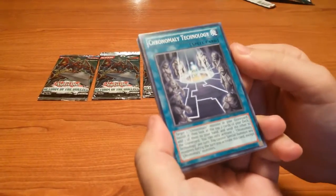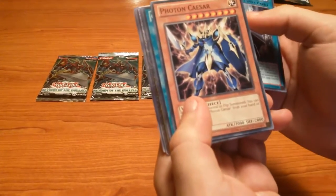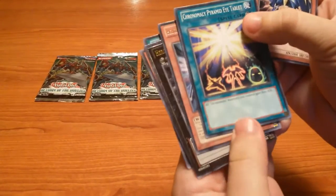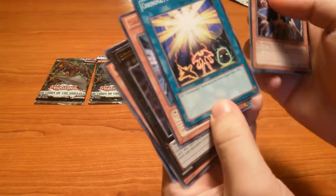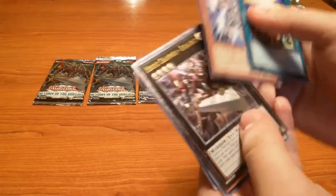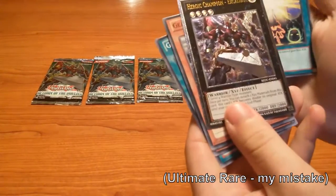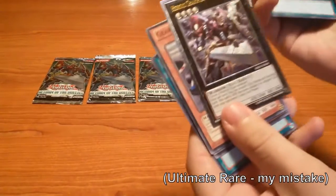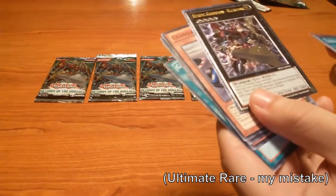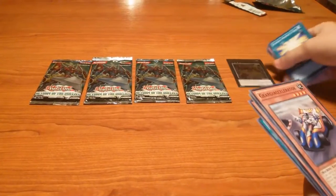So a Chronomaly Pterodactyl, Photon Caesar — nice. Chronomaly Crystal Bones, Mayan Machine, my bad. Heroic Challenger Double Lance — rare, nice. Oh my god, Heroic Champion Excalibur! Okay, this is my first XYZ card — I think I messed that up — and it's pretty nice, it's the ultra rare. Awesome.